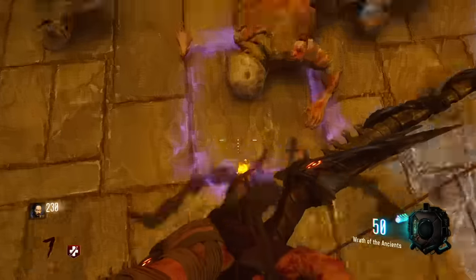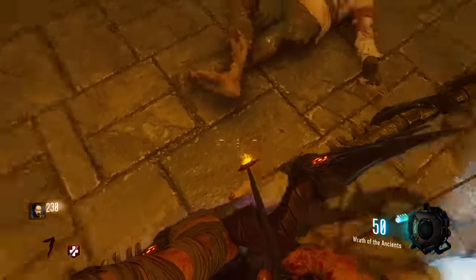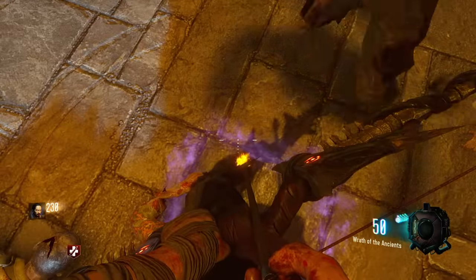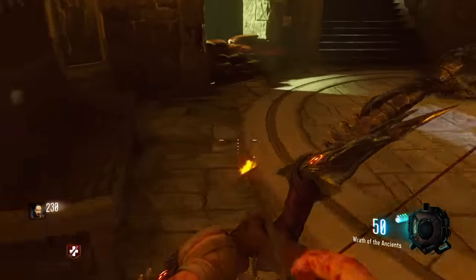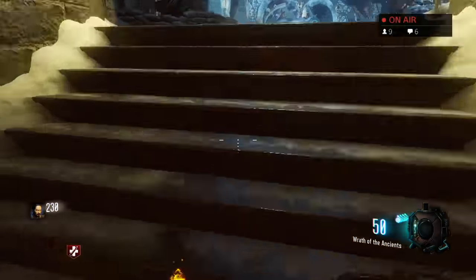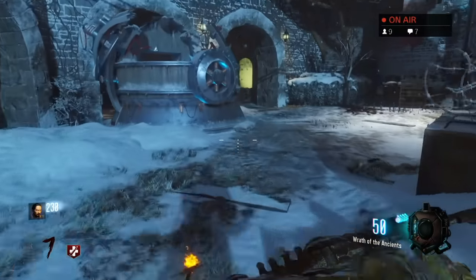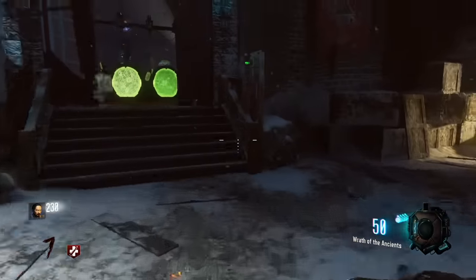That purple haze has definitely not been there the entire time of this game — it only recently appeared; it was not there the first time I walked into this room, so it is definitely something new. I tried standing on this tile for a set amount of time like you do in the zero gravity room. The one thing I do want to do is get the gravity spikes and smash down on there to see if it breaks open the seal.